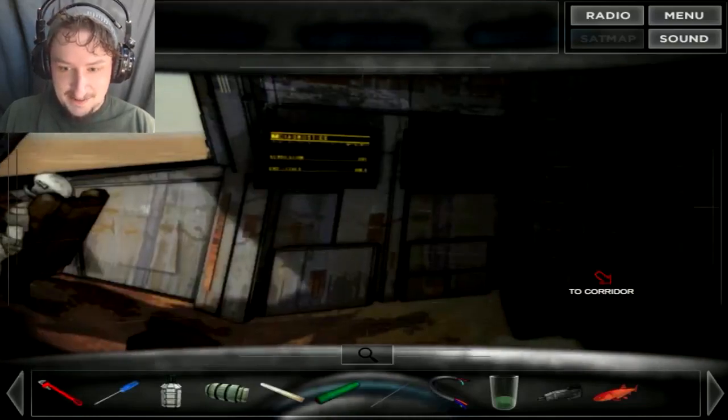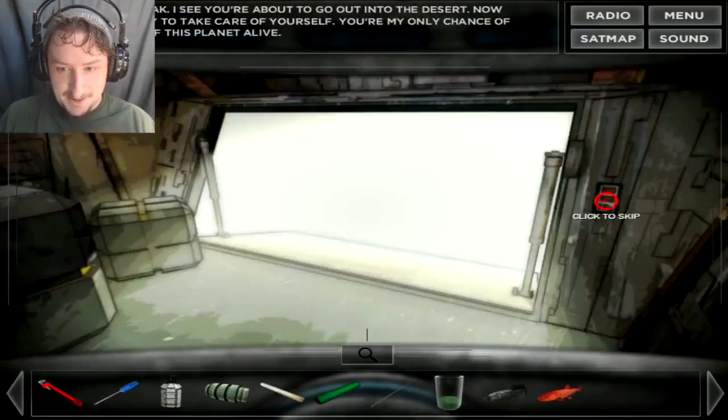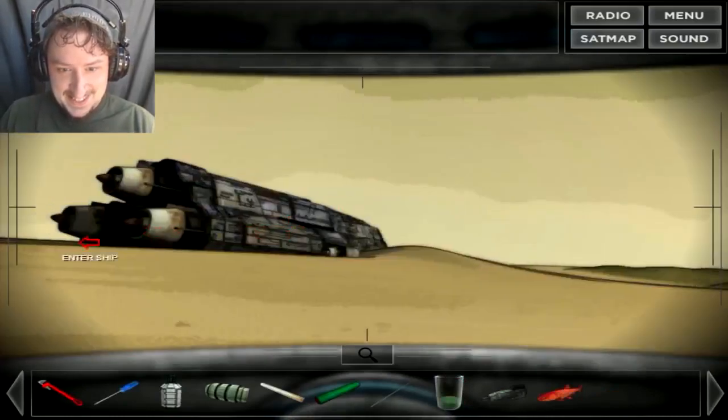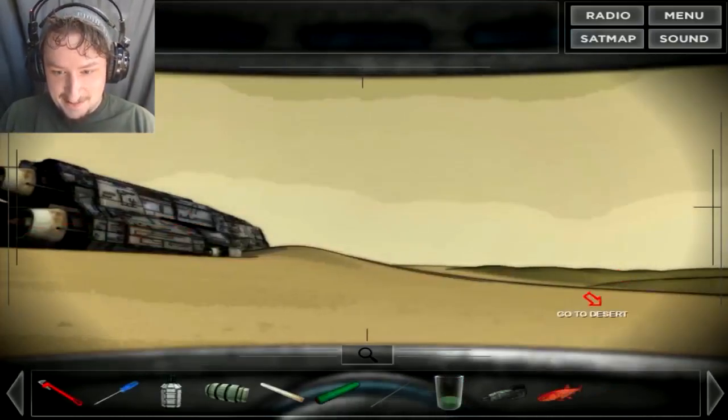The readout says that the CO2 levels are starting to normalize throughout the ship. Good. Shove the wires into this — I appreciate it. Let's go outside. I want to see what's here on this desert of a planet. Is there giant sandworms?